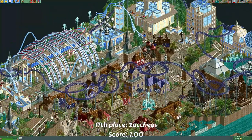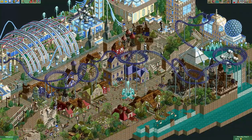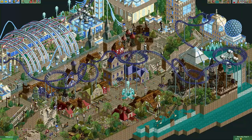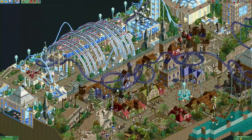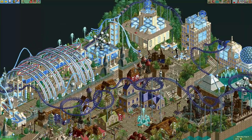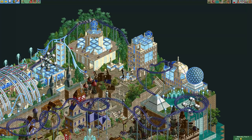Here's the entry from Zacchaeus. He made this old preserved town at the lower part of the map, and then up on top of the cliff there's a huge coaster and a futuristic town. It's funny to see these go-karts cruising around on top of this building — that's pretty fun.